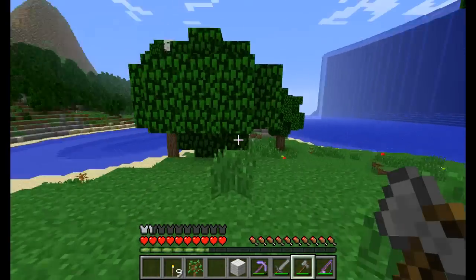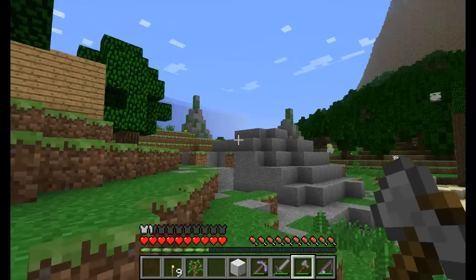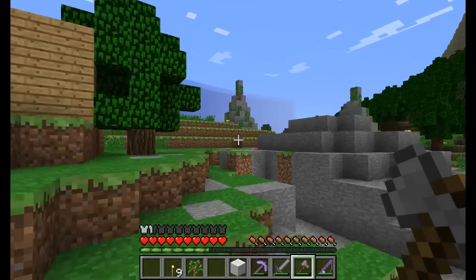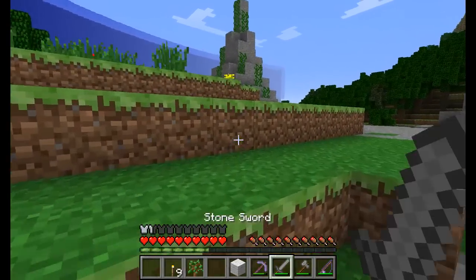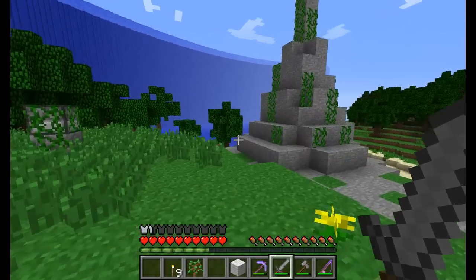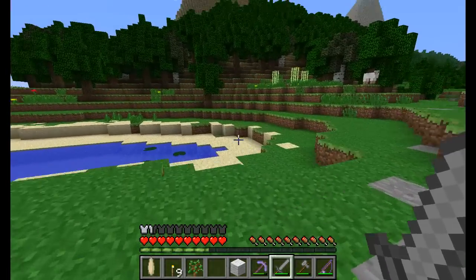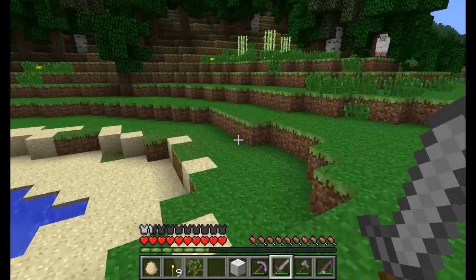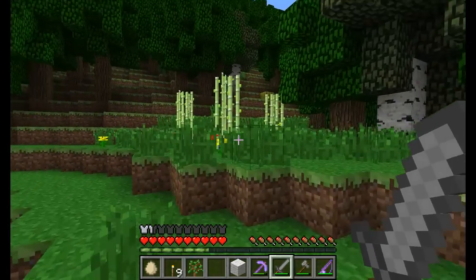Just to finish off this episode, I'm going to have a bit of an explore and follow the coast around to see if I can find anything interesting. I'll get my sword to hand just in case any creepers haven't despawned yet. Oh — an egg! That could always be useful, especially for spawning chickens. And oh yes — a melon! So we can farm melons.